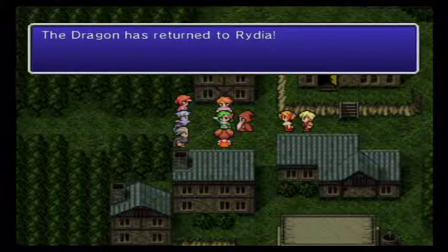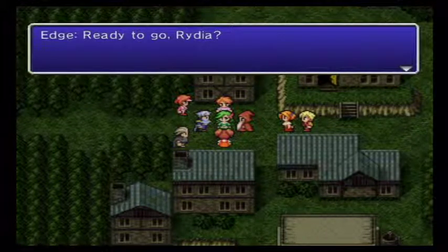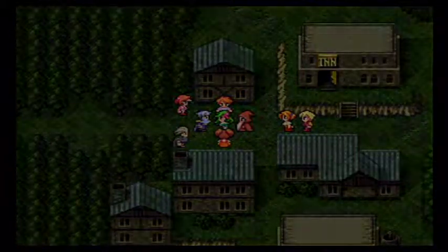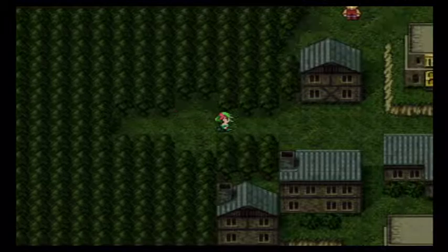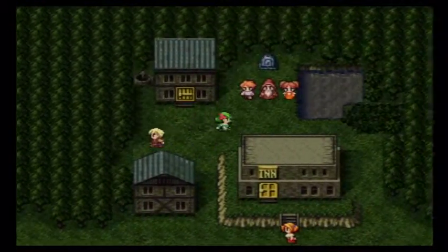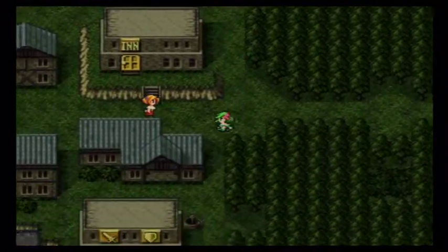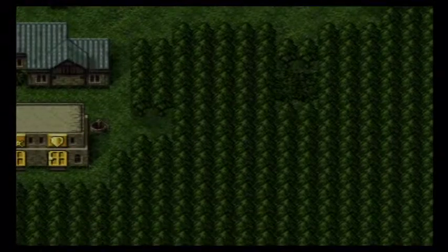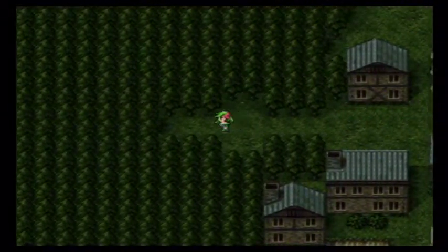Right after this, we're going to be on our way to what is a very dangerous boss fight. Rydia, with her summons back, is going to be an important component to our mission. Before we leave, we can loot the cave — there's a Bomb Core and two Bomb Cranks in here. None of those are really very good items, but they're free, and free is such a wonderful word.